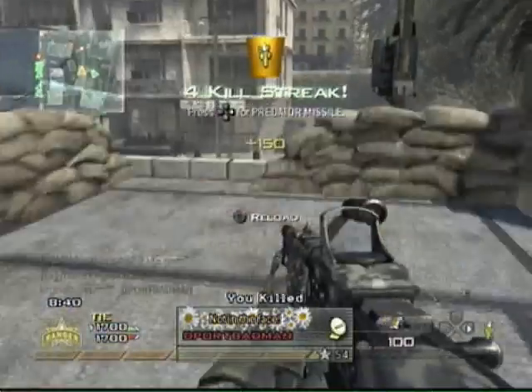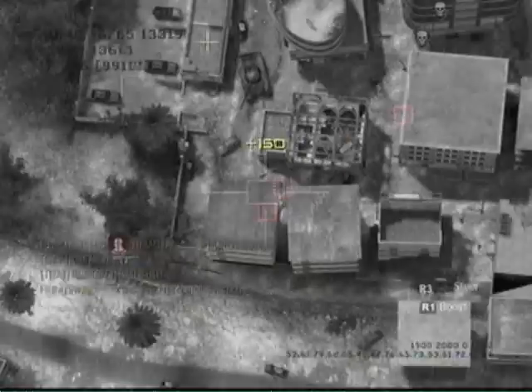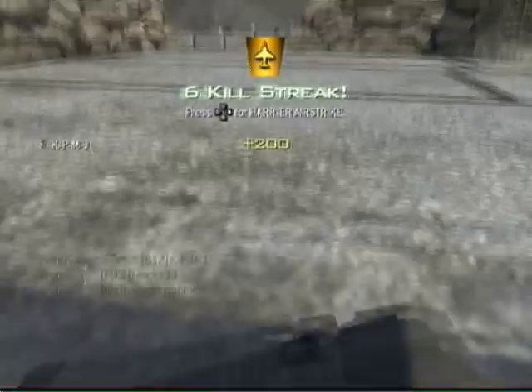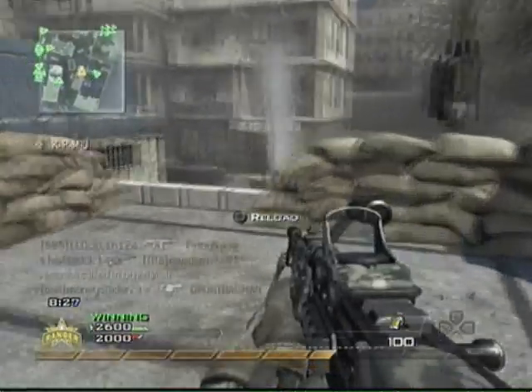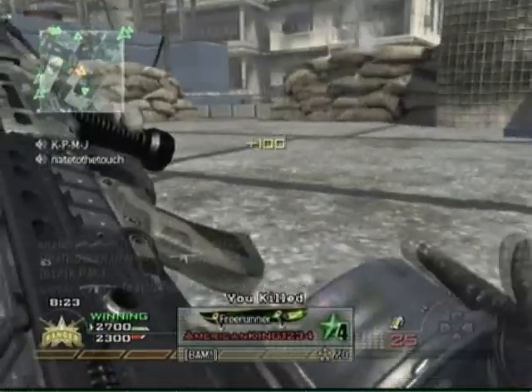I see this guy and he has no idea I'm there, so I get a Predator Missile. All I have to do is launch it, and since it's ground war it's pretty easy to get a double kill. You just have to know how big the radius is for the Predator Missile, and once you know that you can get two almost every time.